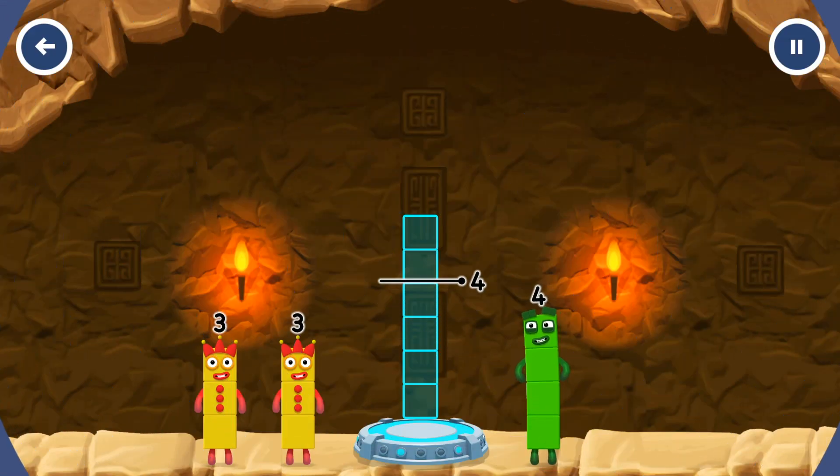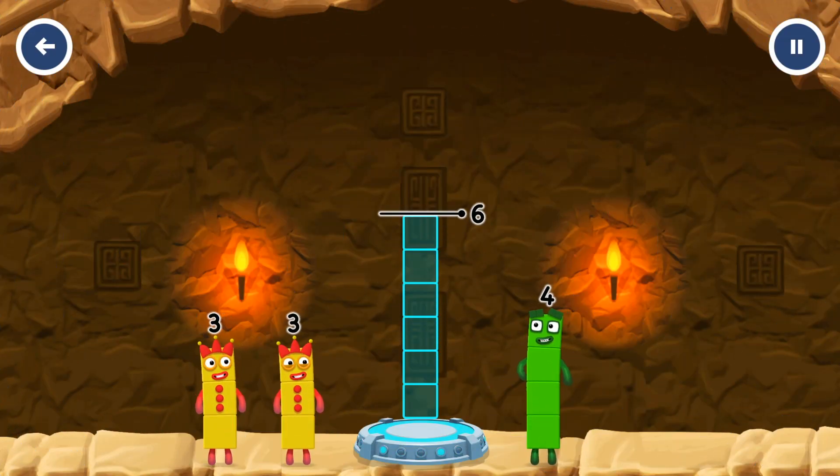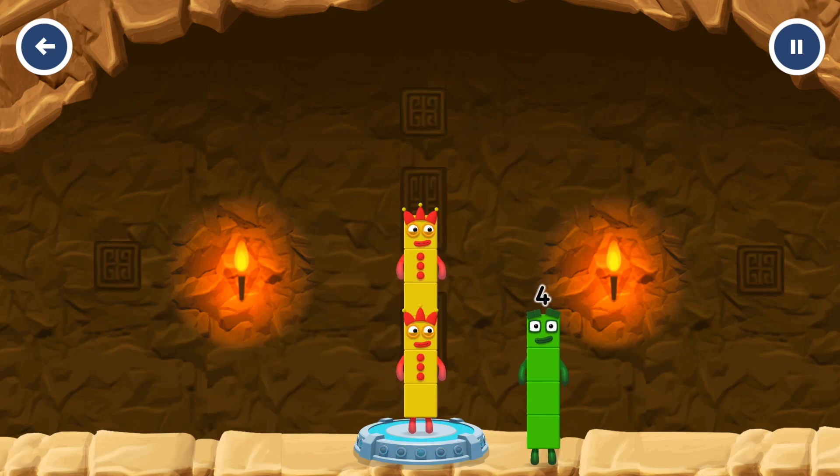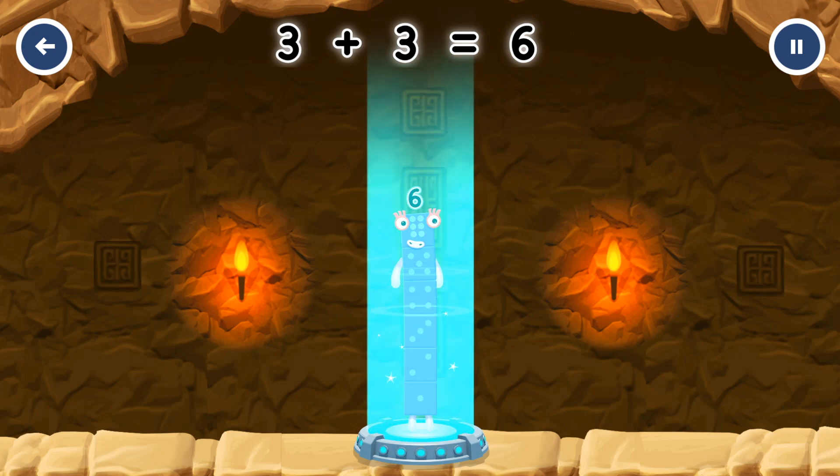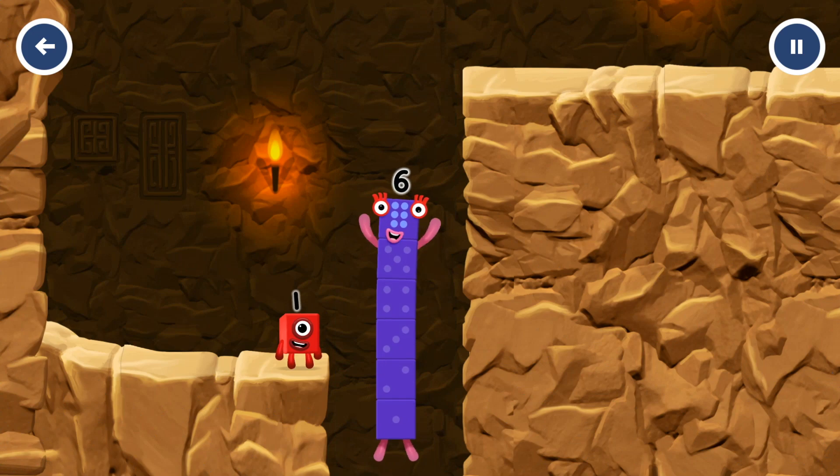Add number blocks to make six. Three plus three equals six. Correct. I am six in the mix.